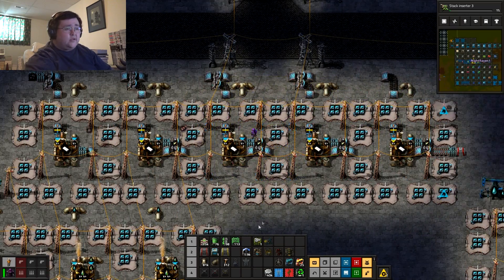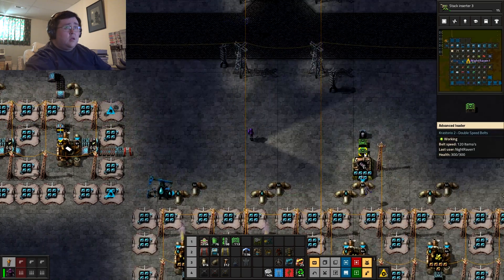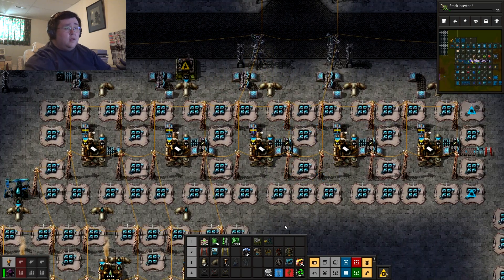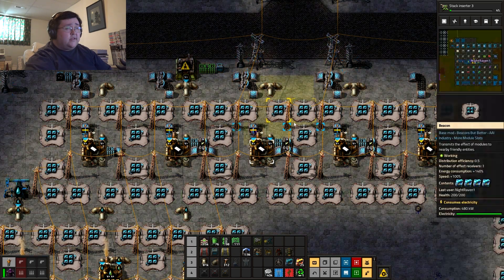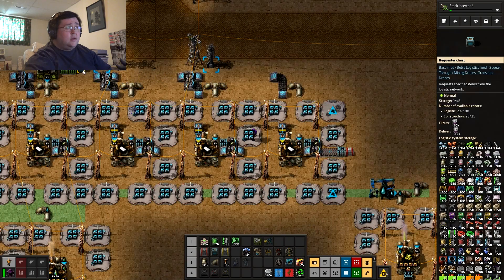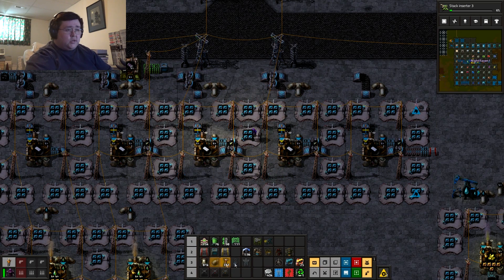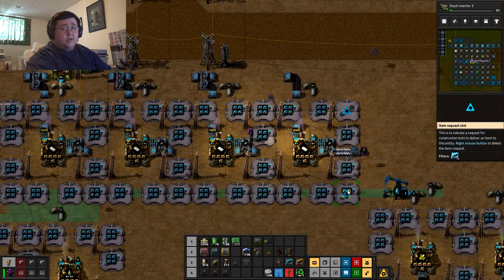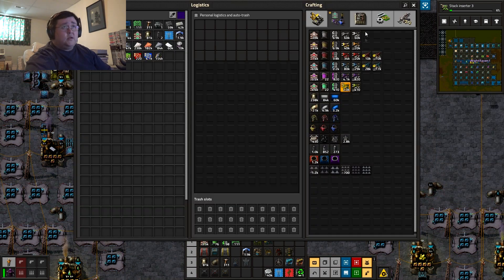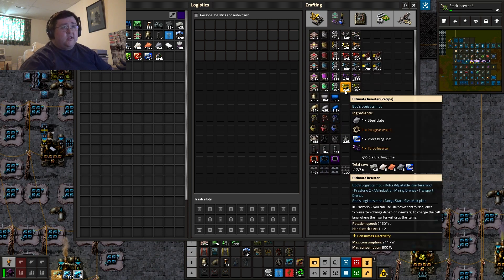What is this missing? Petroleum Gas. Petroleum Gas. Okay and then — there we go. Place that there. Power. Oh shit, that's missing. One, four. Ultimate Stack Inserters — I can make those now.